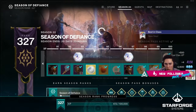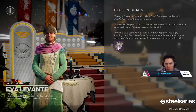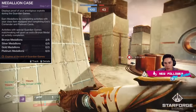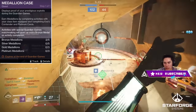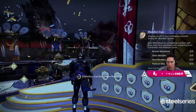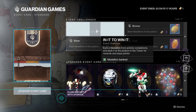Once you do earn your Medallion, you need to return to Eva. This will unlock the Guardian Games competitive playlist. Eva will then give you your Medallion case, which lets you hold all your Medallions but with a limit: 5 Bronze, 5 Silver, 3 Gold, and 3 Platinum Medallions. The case also states that completing activities with Guardian Games matchmaking will grant an extra Bronze medal upon completion. After you grab your case, go ahead and deposit your Medallions at the podium, then claim your first event challenge, which can be accessed in your Quest tab.